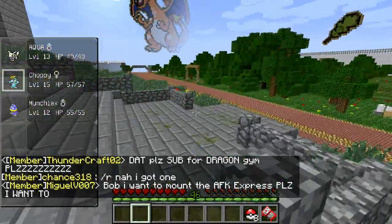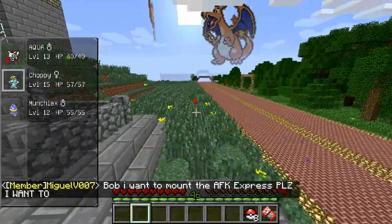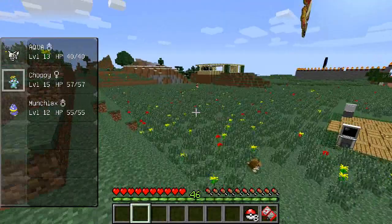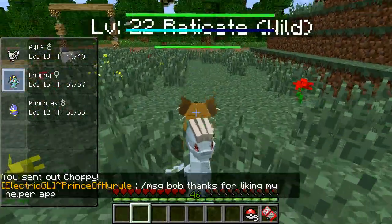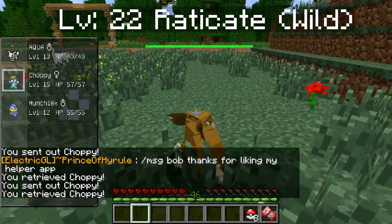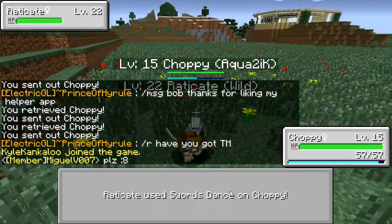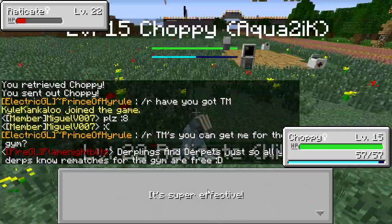Can't waste too much time — I want to start training up for the Fire Gym Leader. The Fire Gym Leader has level 25 Pokemon, so we need to get all of our Pokemon around that level. Let's see if we can beat this Raticate — I'm going to Karate Chop this thing. He's going to Swords Dance — could be a problem. And Tail Whip.